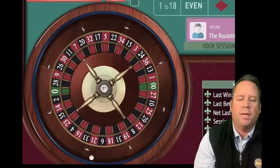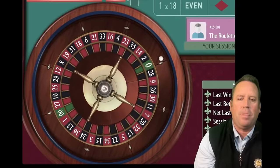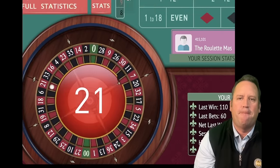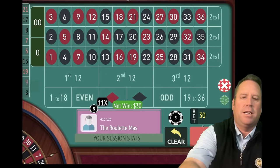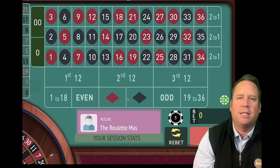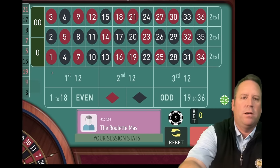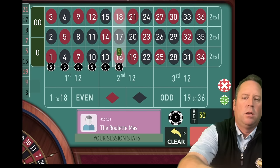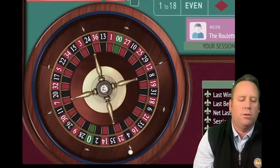Let's go ahead and spin. That is a 21 red — that's a nice $30 win. So we're up $60 now. We're going to pick six streets that do not include the 21, starting over on the left this time. That's another $30 total bet. This is a $2,000 bankroll system where you can also divide everything by five and use a $400 bankroll with dollar units — and that's a loss.